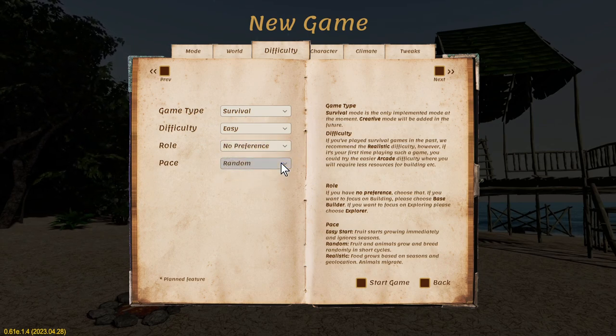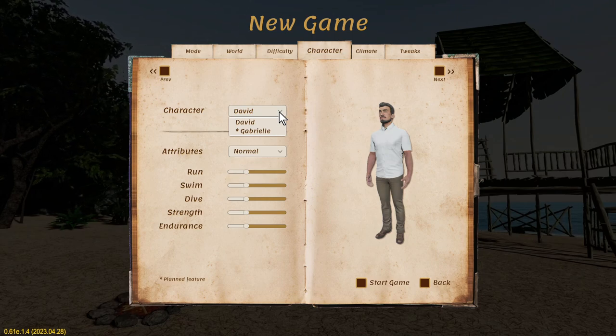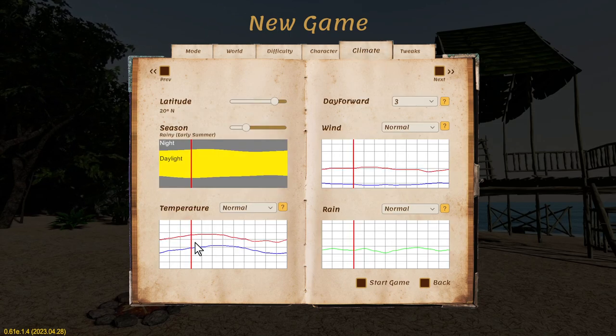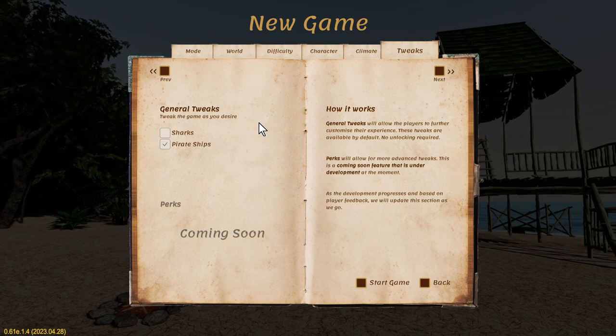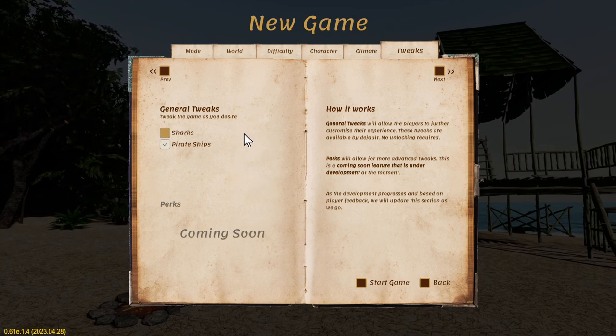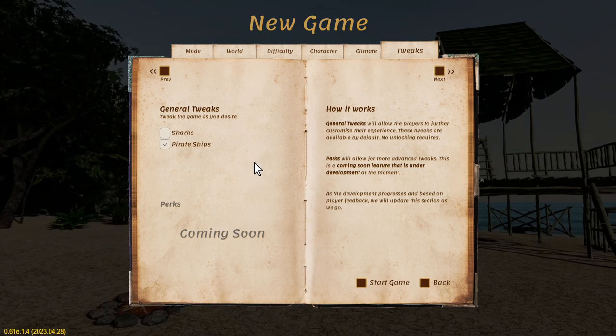The role we can't really change, can't change the pace. For character, at the moment we only have David — they do have a female character planned but it's not in the game just yet. Now, sharks: they have the models in the game but there's no interaction with them. Diving underwater gives me the heebie-jeebies and the sharks give me the willies, so I'm just going to untick it — that's just my personal preference. I'm going to leave the pirate ships on. You see them very rarely, you can't interact with them at least not at this stage. They do from time to time drop stuff off at other islands.